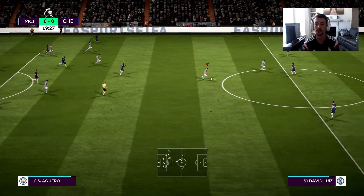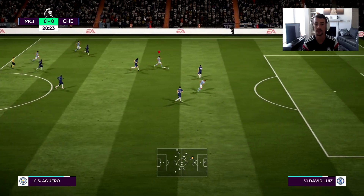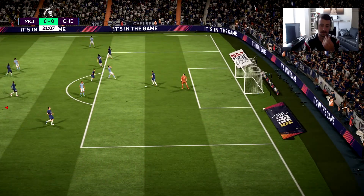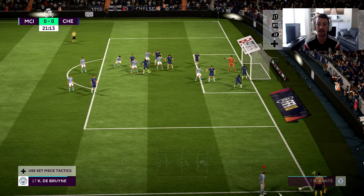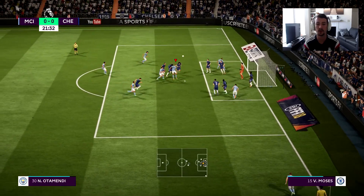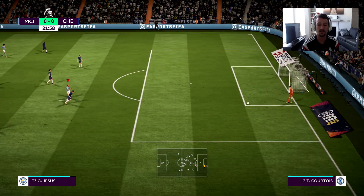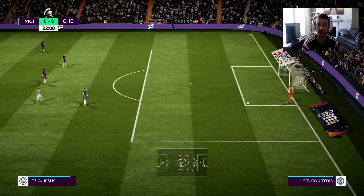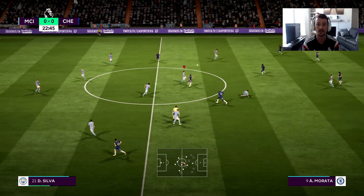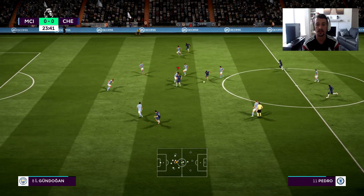I do like the new penalty system. I think it's really nice and easy to use. I like the right trigger and left trigger for being able to stutter and move quicker — I think it adds a more realistic touch to everything. Everything about it is nicer. Moving with the goalkeeper seems — I don't know if they actually changed much — but it actually seems a bit easier to use in terms of diving.